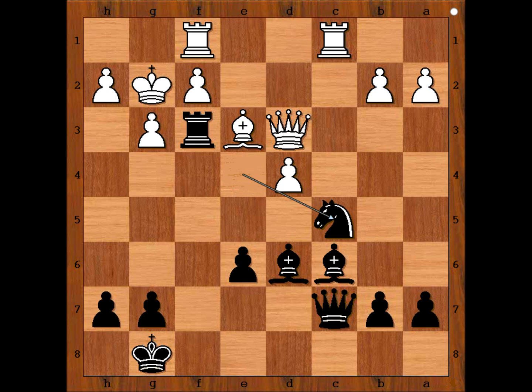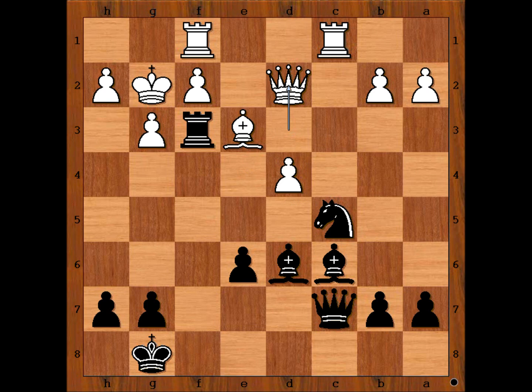Knight to c5 anyway, attacking the queen. White played queen to d2. Black to move — should be easy. What would you do? Rook takes pawn on g3 — discovered check, double check, check, mate.